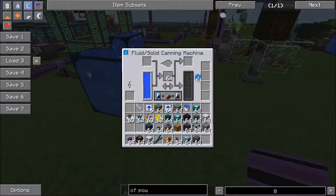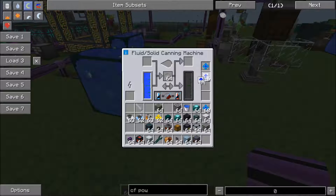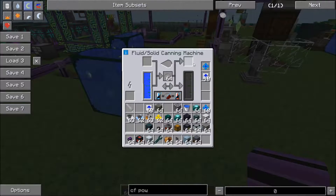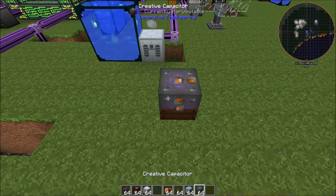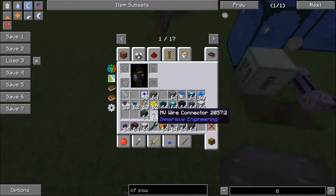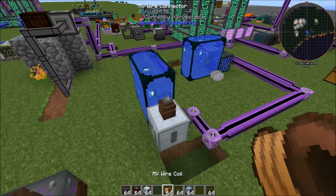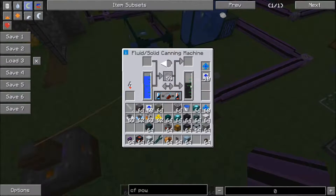We're going to put a fluid ejector upgrade into this. Just for the sake of this tutorial, we're going to put 10 overclocker upgrades in there as well. And of course we're going to want to give it some power — whichever method you prefer. I'm just going to use a creative capacitor from Immersive Engineering and link that up. So that's going to start creating our construction foam.